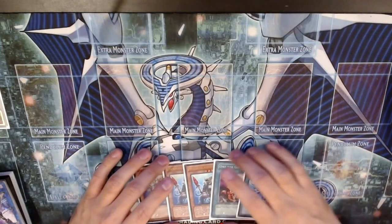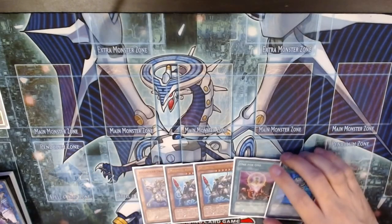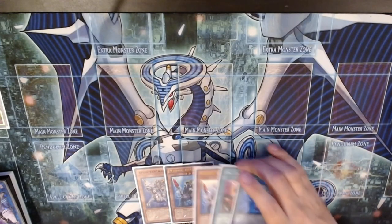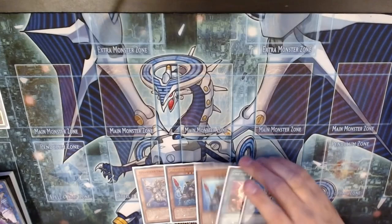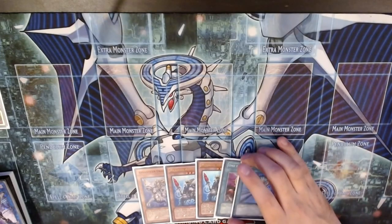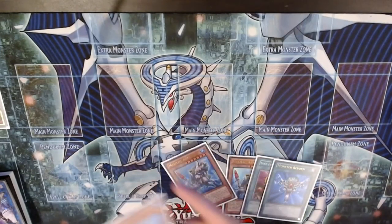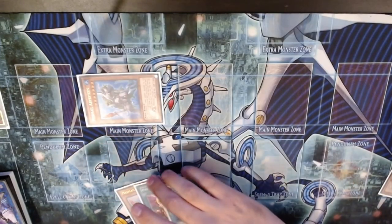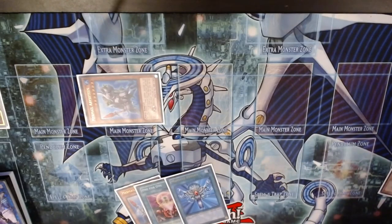I'm going to play it safe this hand. Let's imagine the situation is I'm playing Salamangreat, I lost game one, and I'm going second — or going first in game two. So: discard Dragoons to Special Summon Teus. We're going to do the infamous combo with Abyss Pike to play under Nibiru.